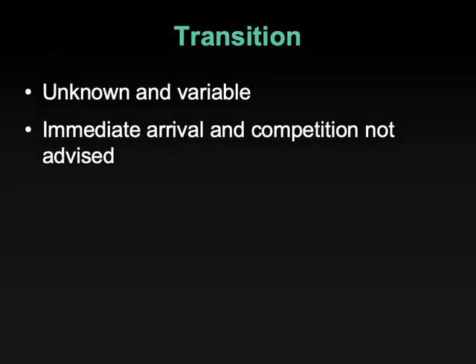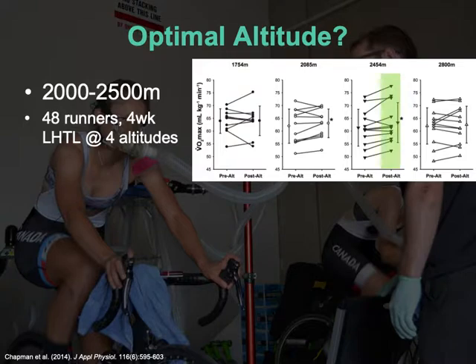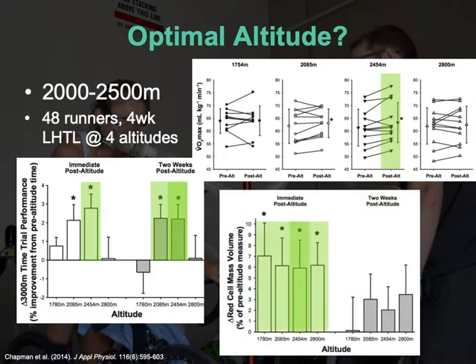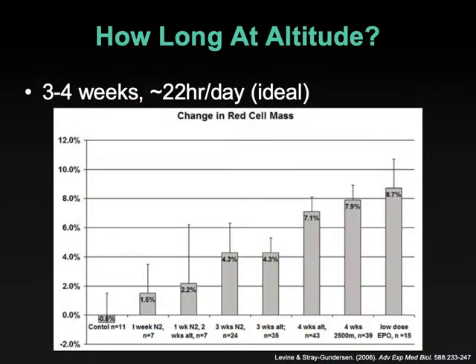Let's briefly recap. We saw the optimal altitude for these adaptations was between 2,000 and 2,500 meters. Pushing 2,500 seems to be most desirable. Even though all of them demonstrated a change in red cell mass, the 2,500 meter group was the one that saw an improvement in VO2 max and performance. At 2,500 meters for at least three, but probably four weeks, we see that last jump — the time sufficient to cause an increase in red cell content.